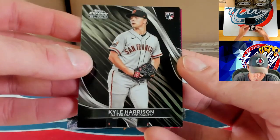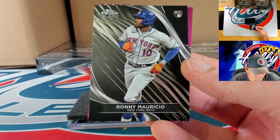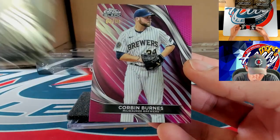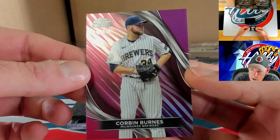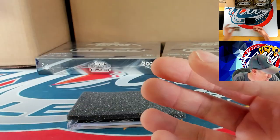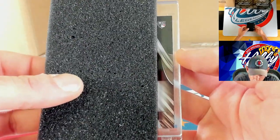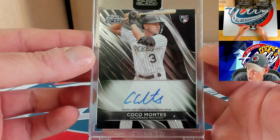Kyle Harrison on the rookie card, and behind him another rookie — Ronnie Mauricio on the rookie card. Our numbered action — very nice to 10 — 9 of 10 for Corbin Burns, one of his last Brew Crew cards. Congrats to the Burns spot. Our ink is going to be a base auto rookie — Coco Montez on the base auto.